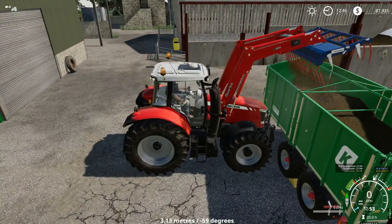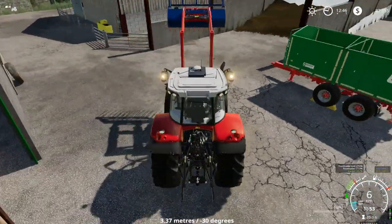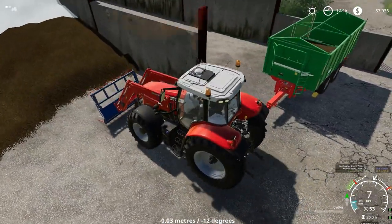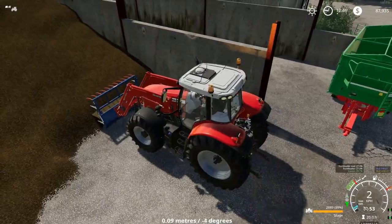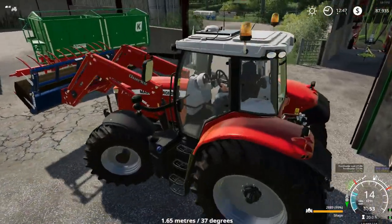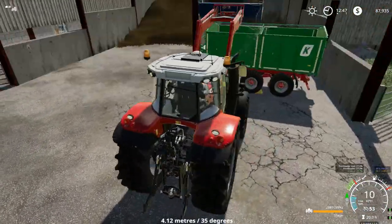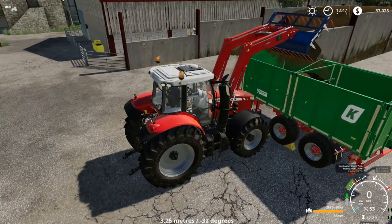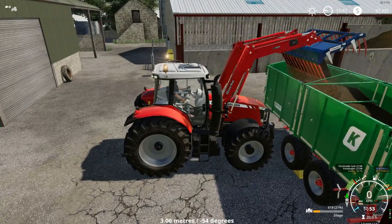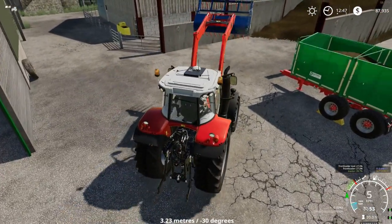The manure spreader is something I really really want. I have a bit over 42,000 litres of manure to spread. I also need to get a slurry tanker at some stage, and then I can stop fertilizing with just pellets and start using the manure I'm producing anyway. I'll still need to keep spreading the lime, but yeah - it shouldn't take too long to load this trailer.